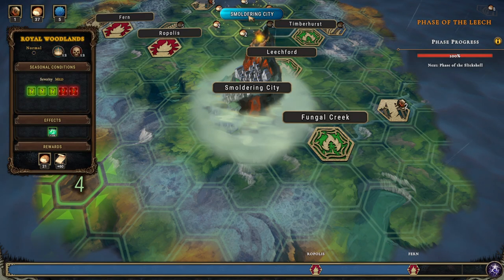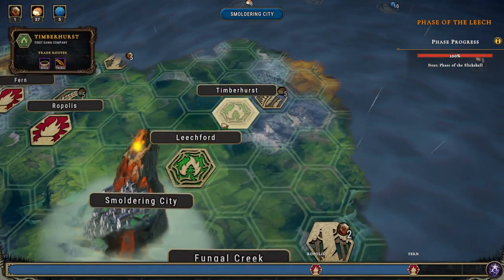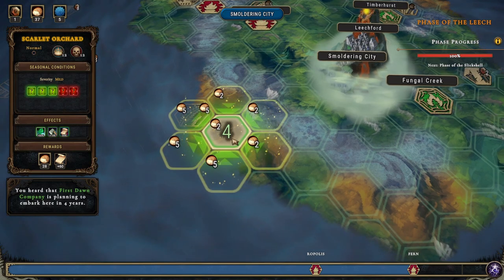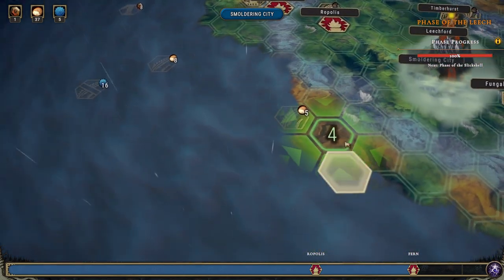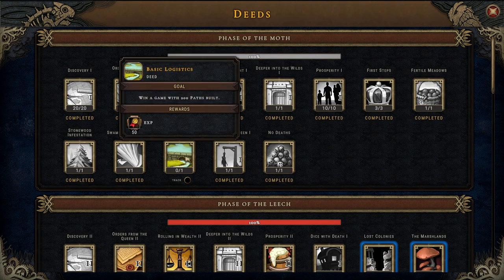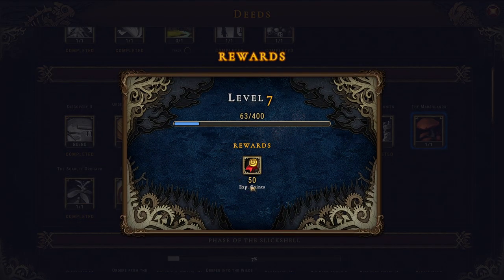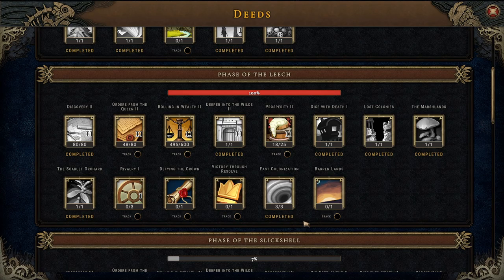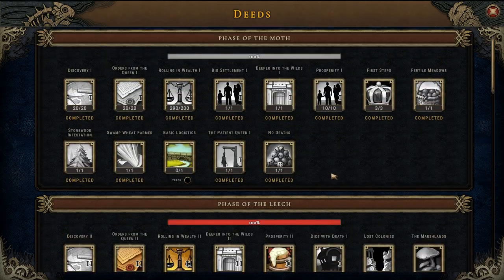Let's check out smoldering city — and we do have time to build one more village. I think we'll go here next, just because I want to try and build on one of these. But first, smoldering city. Deeds — I really thought we got that. All right, lost colonies when it came near the ruined settlement modifier, and in the marshlands we get a fence. This is decorative stuff that we don't really use — it just takes up space, and space is actually a premium.